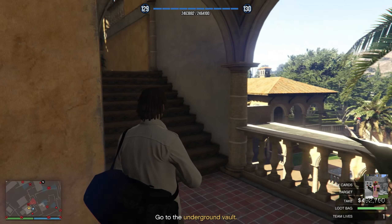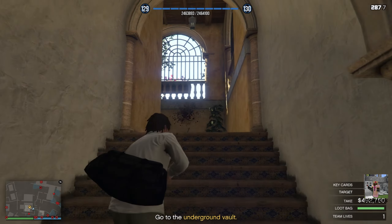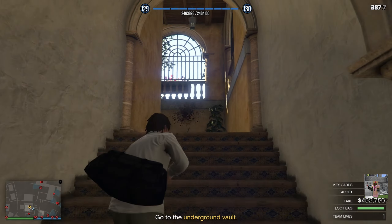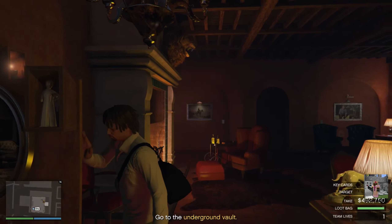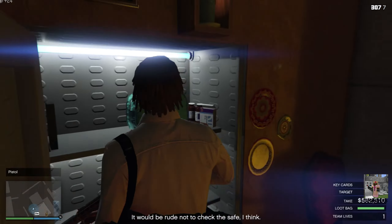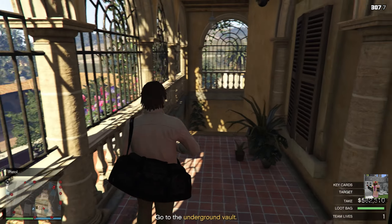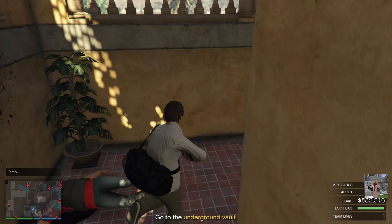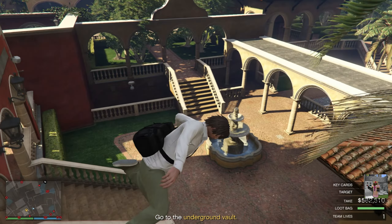Merc out this guy, head upstairs, and you want to go to El Rubio's office and steal cash out of his wall safe. Always check the wall safe. We're up to $582,000 to take — so let's go, time for the primary loot.